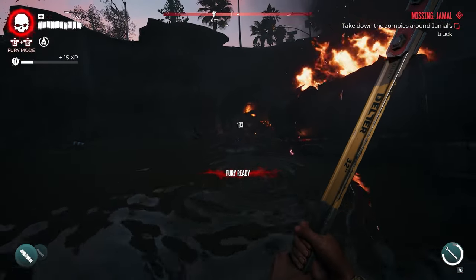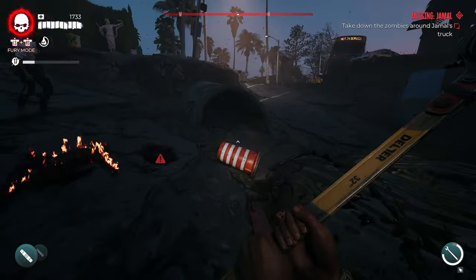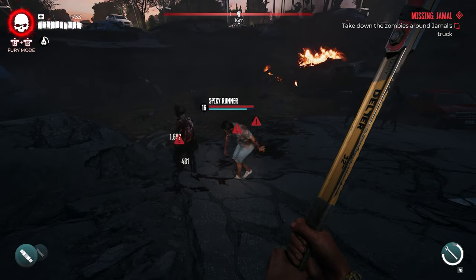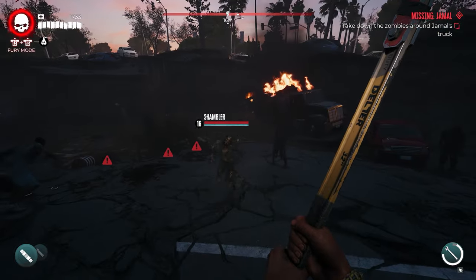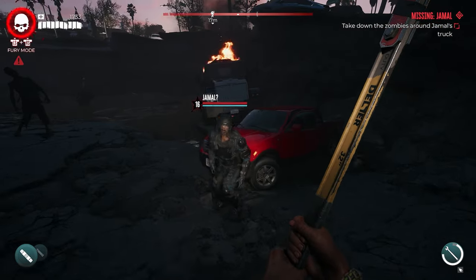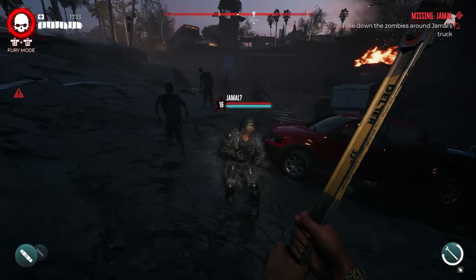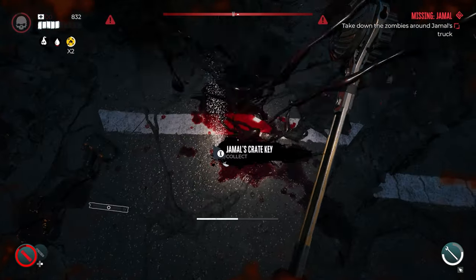There are a lot of massive zombies down here, and one will spawn labeled 'Jamal' with a question mark. You'll see walkers, runners, shamblers — and then Jamal. We want to take out Jamal specifically, as he will drop the key to open his stash.